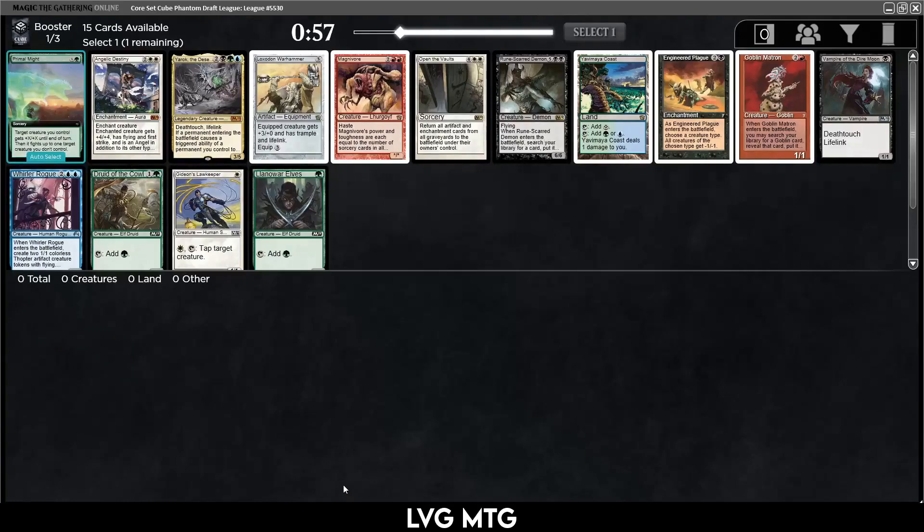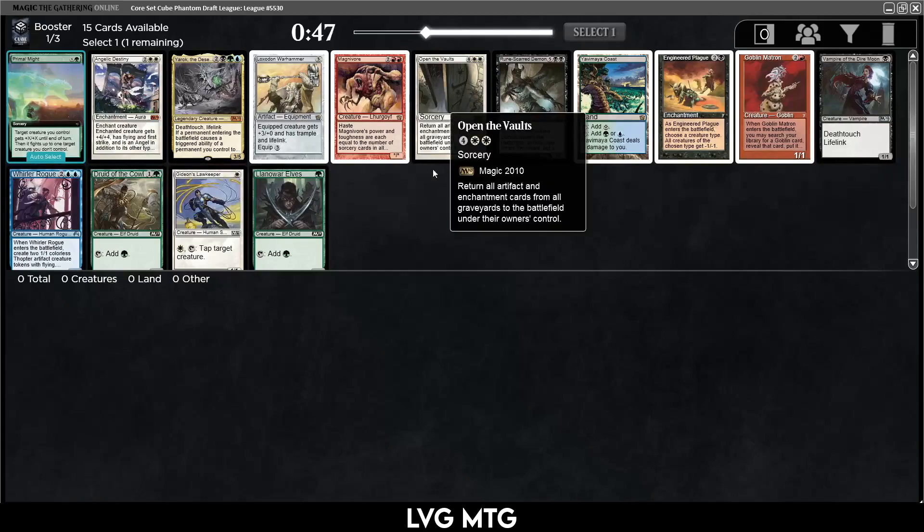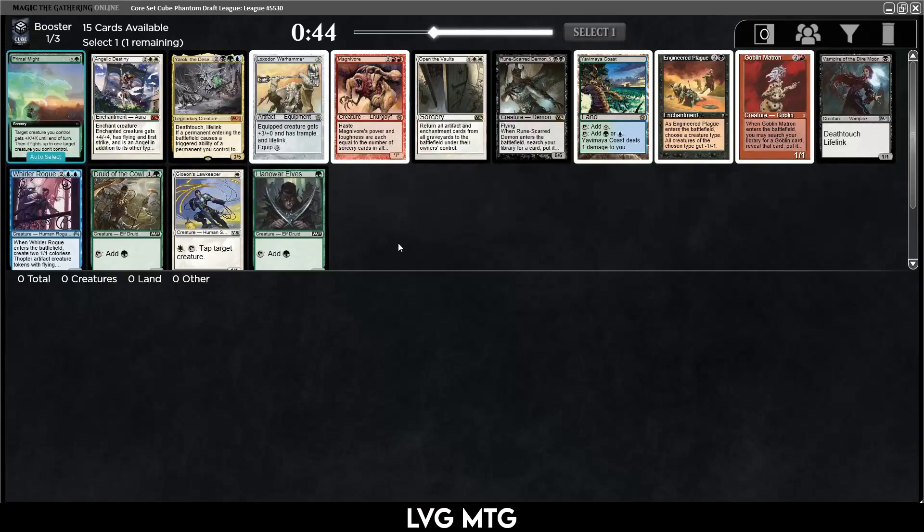Hello and welcome back. I felt like drafting so I decided to hop into probably my final Core Set Cube draft. This has been fun but it's not the same as Vintage Cube. Looking at this pack, there's Yarok, but we did that last time and I don't really want to take a three-color card to start our draft.